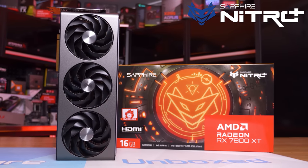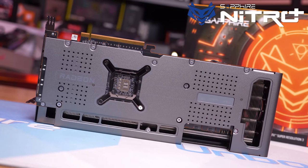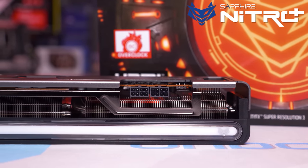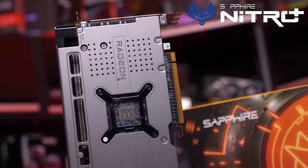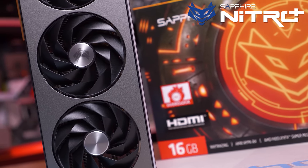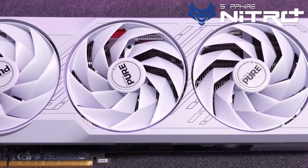Today's sponsor is Sapphire and the new Nitro Plus and Pure Radeon RX 7800 XT graphics cards. We recently tested the Nitro Plus in our day one review and found it to be excellent, delivering cool thermals coupled with a low operating volume. It also looks great with its clean silver fan shroud, metal backplate, and ARGB light bar, with effects controllable via the Trix software. Also included are dual ball bearing fans, quick connect fans, dual BIOS, and external ARGB control. For those after a clean white look, the new Pure series has you covered. Please check the link in the video description for more information.